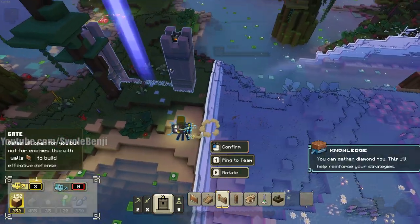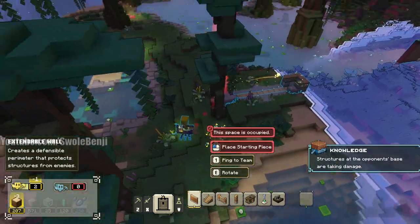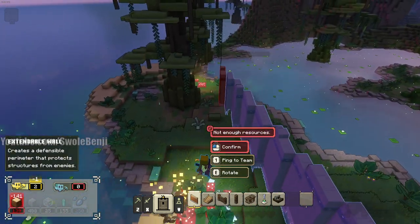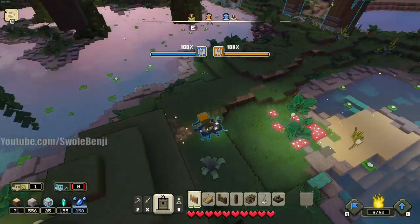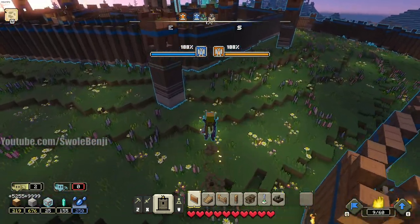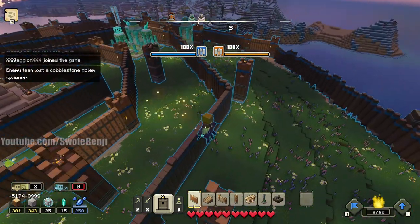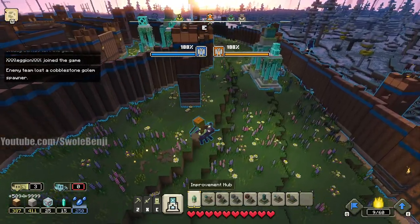Waiting on more wood. I have a gatherer — I'm already gathering that tree but it'll gather twice as fast. You can gather diamond now by the way, just letting you know. We need more allays — more allays for more honeycombs, more gathering, more towers. If you can take all the resources before any other player, it's super funny.